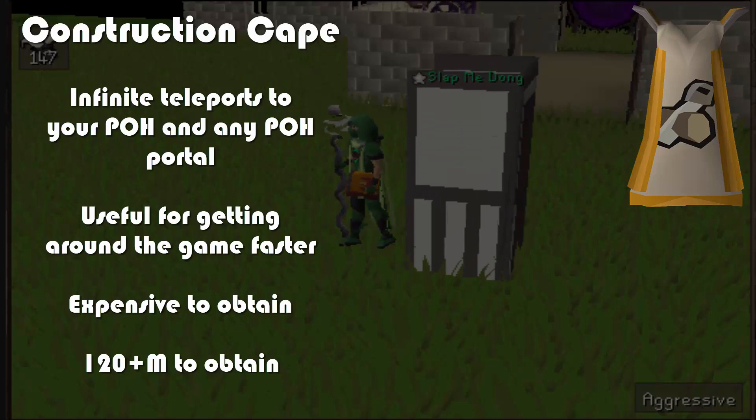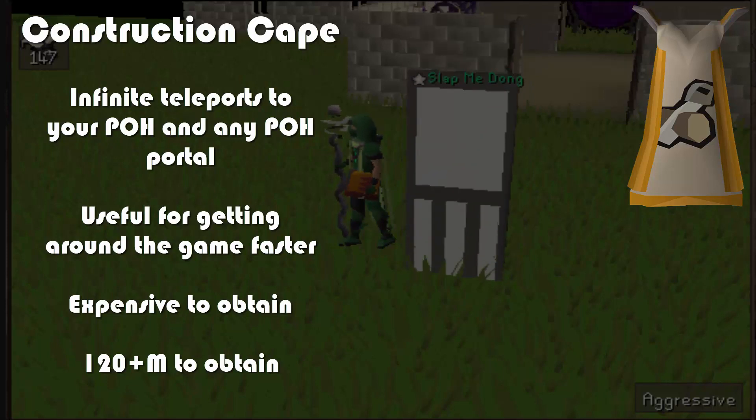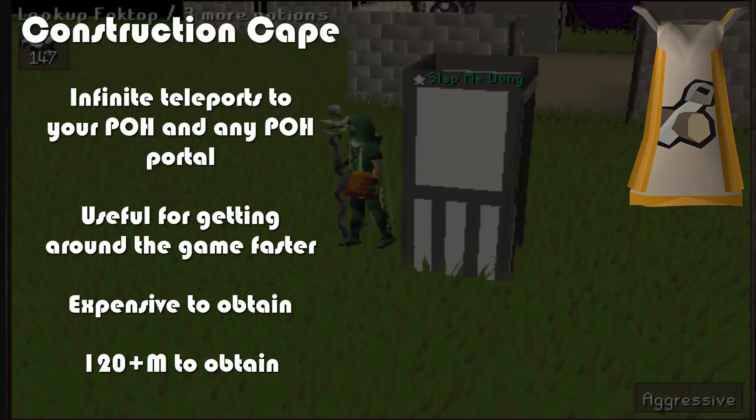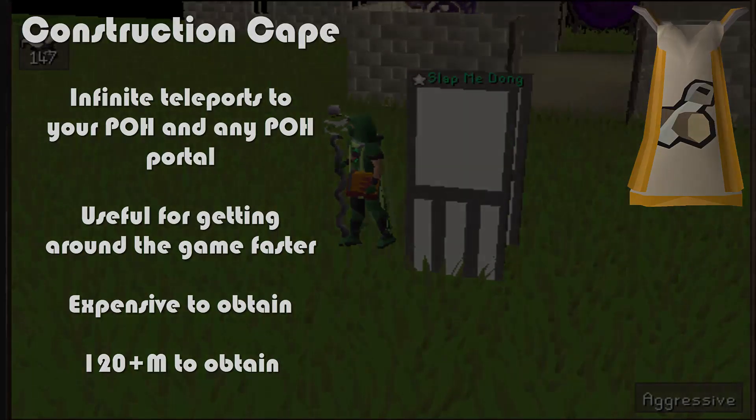The downside is that even through the cheapest methods, it's going to cost you around 120 million minimum. It's a very expensive 99 to get, and that's why a lot of people don't necessarily get it first. But ideally, if you're looking for a skill cape to help you advance in other areas of the game faster, having the perks of the construction cape are going to help you tremendously.